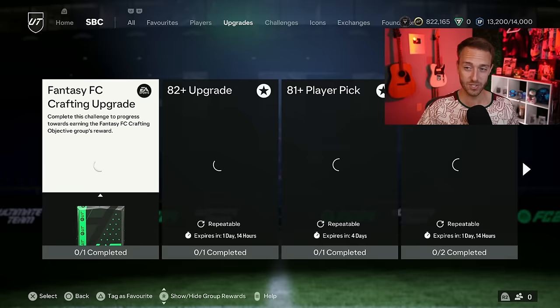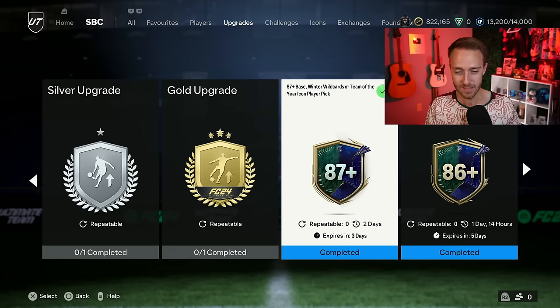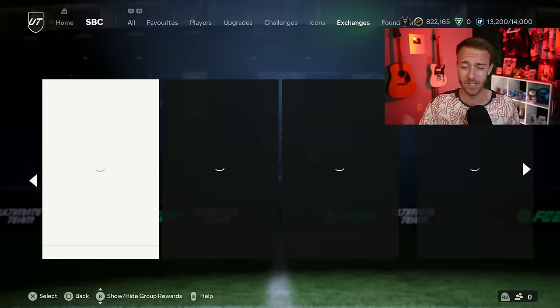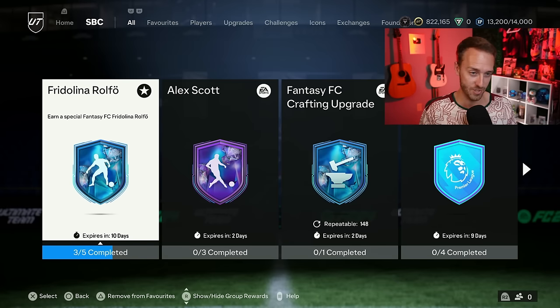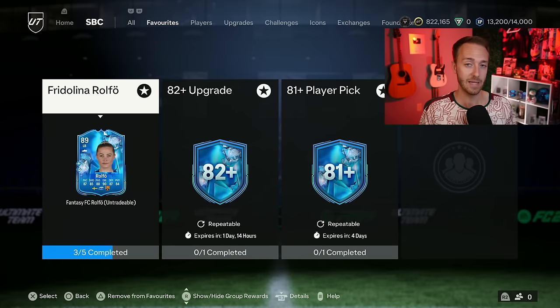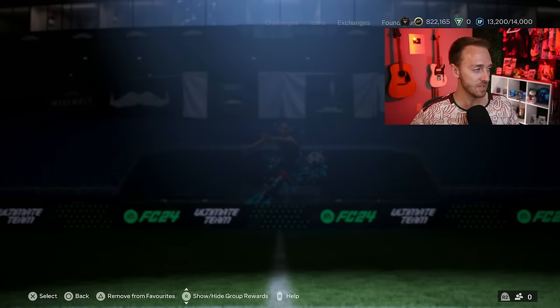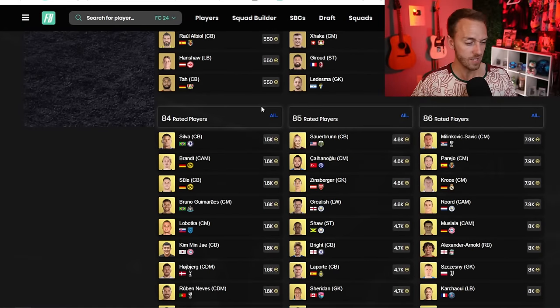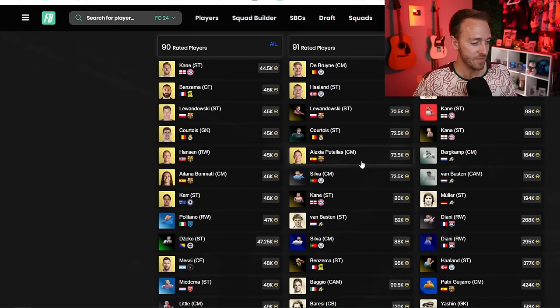Also yesterday we had the icon SBC that refreshed the player pick, which a lot of people were doing. I don't know what it is — I know there's hype because the team of the icons are inside of this — but this player pick is terrible. The weight is disgusting. We opened some of these on stream yesterday and maybe got one good card out of the 5 to 10 that we opened. I got Kelly Smith and just put her straight into the exchange because that's just an 89-rated card allowing me to craft other SBCs with the fodder. Fodder prices are down a little bit on the middle tier; the top tier is just kind of holding steady. Prices are about the same.